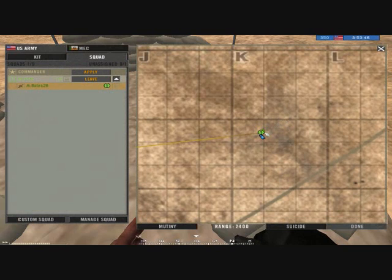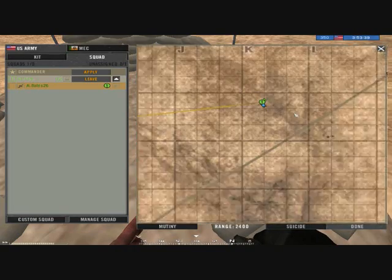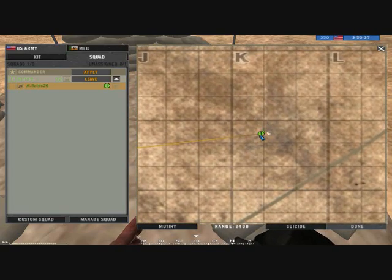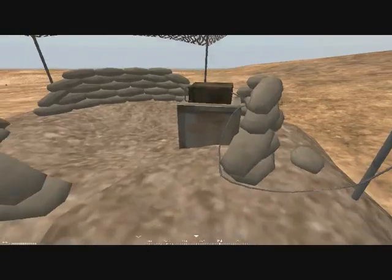On the map, that triangle is the FOB. After two or three minutes it will become a spawn point where soldiers can spawn. The only time you can't spawn is if it's been destroyed or compromised. Compromised is when there's a lot of hostiles in the area — it disables you from spawning there.